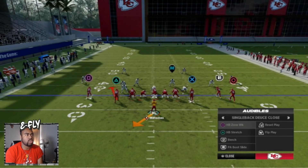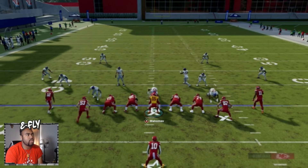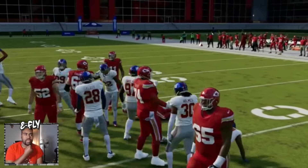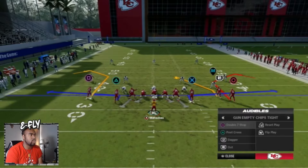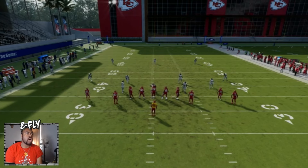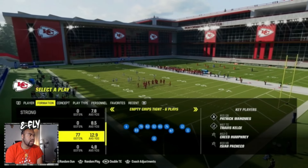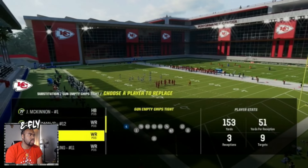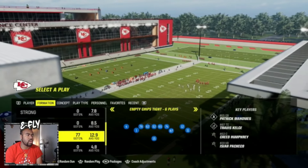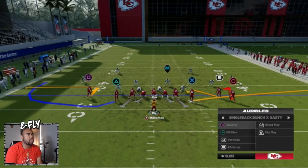Look at what you can get into when you switch the formation - you can switch it into a Deuce Close, and run it just like that. The wide receiver has to go all the way over to the other side. You can also go back into the Wing Slot if you want. The tight end is already there, but you've gotta get the wide receiver to make the trip. With other formations you can switch to, this already gives you three wide receivers, a tight end, and a running back.